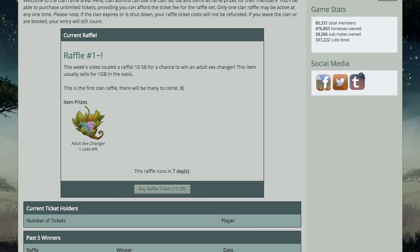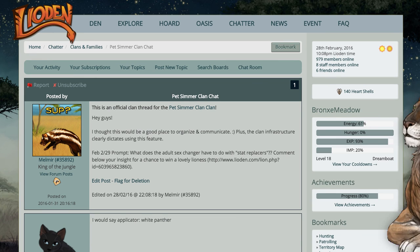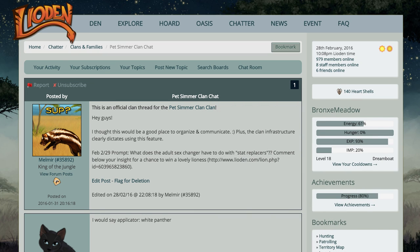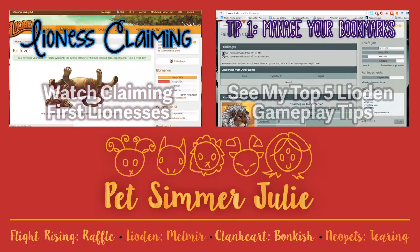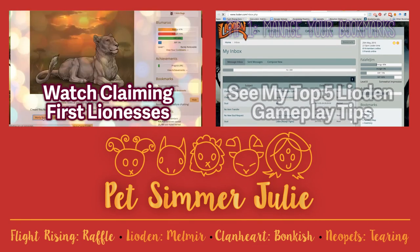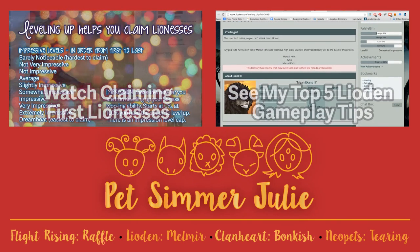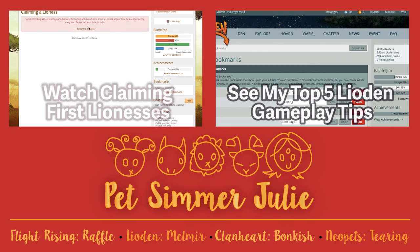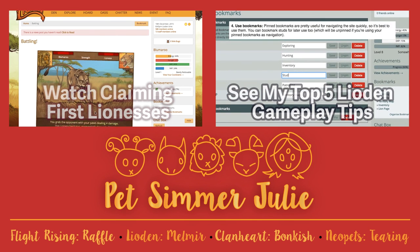Also, in clan business, our first clan raffle is kicking off tonight. It will go until March 6th. Our raffle item is an adult sex changer. Just around the river bend is a video about lion stat replacers, and an adult sex changer item will factor into this. Tell me what you know about stat replacers in our clan forum for a chance to win this lovely prize lioness — she has over 300 stats and 6 markings. For an additional entry, subscribe and comment on this video with your Lioden username and ID number. If you want to learn more about Lioden, feel free to see the guide for claiming a first lioness, or my top 5 Lioden gameplay tips, which covers a broad expanse of features that will make the game easier and more enjoyable. Like this video if you enjoyed it, and subscribe if you want to see more like it. Thanks. Bye!